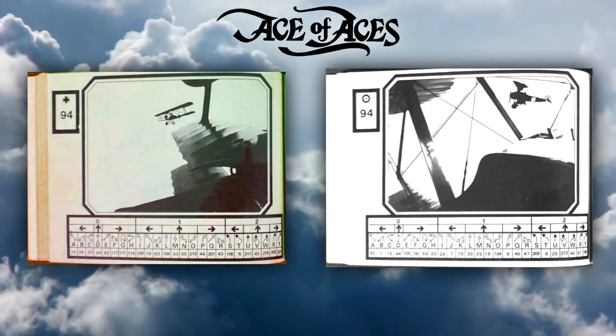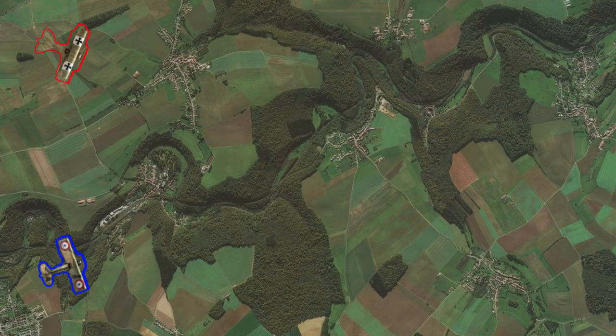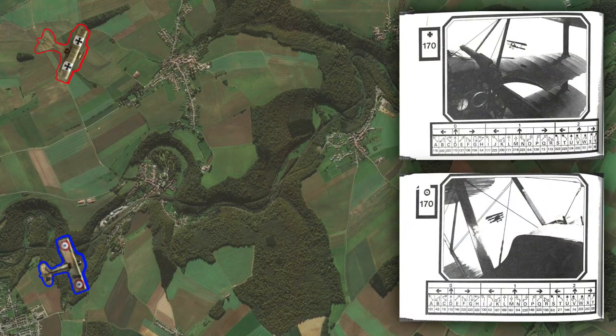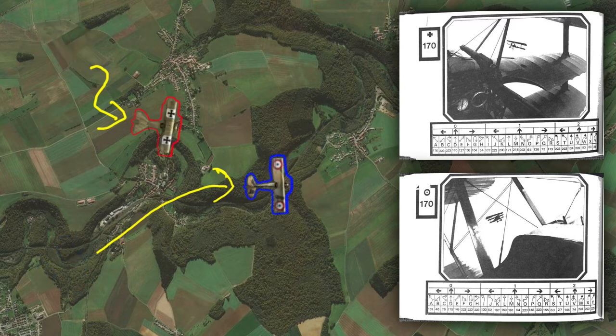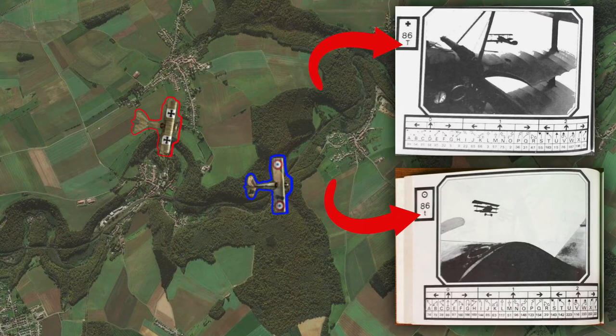Then you just go on to the next move, and the goal is to line up your plane so that you can get a shot off. Both players start on page 170 and the planes are in the following positions more or less. The German pilot decides to do a slip move to the right which is O-64, and the Allied pilot decides to do a right turn which gives him P-148. Following the instructions brings them both to page 86. You'll notice there is a small T on the Allied position and a capital T on the German page — this means the German player is now tailing the Allied player.